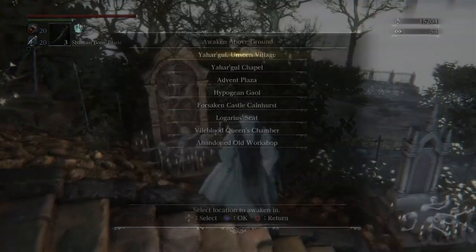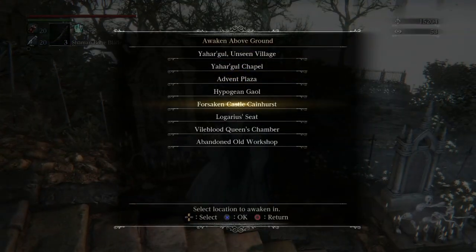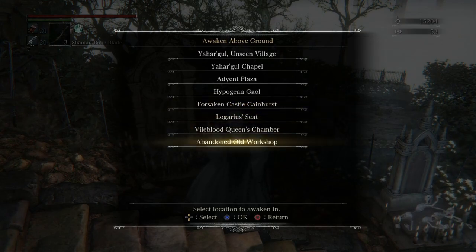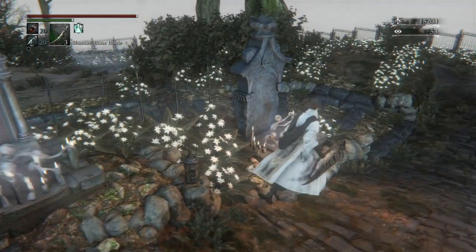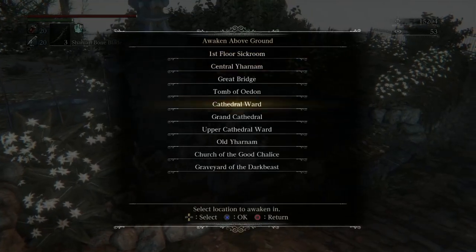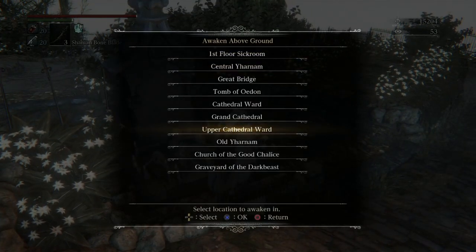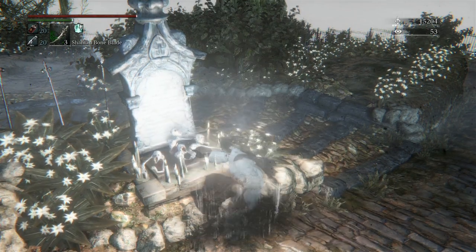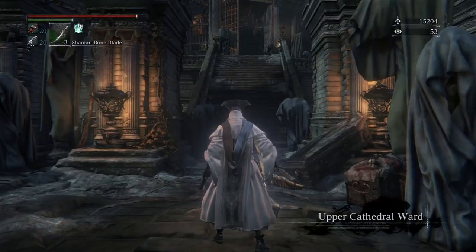Now I'm trying to figure out which location to warp to because I couldn't remember — it's been a while. The Celestial Emissary is weak to a couple of things: he's weak to Thrust and he's weak to Bolt. I'm not really going to be taking advantage of Thrust, but I will be taking advantage of Bolt a little bit.